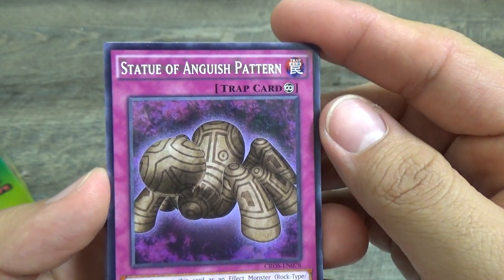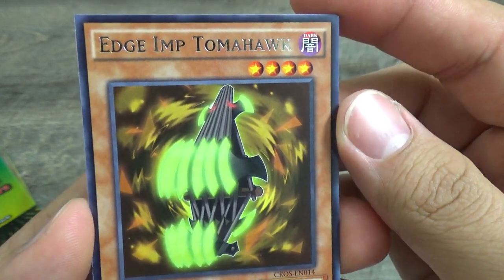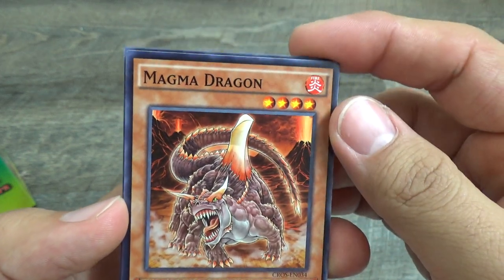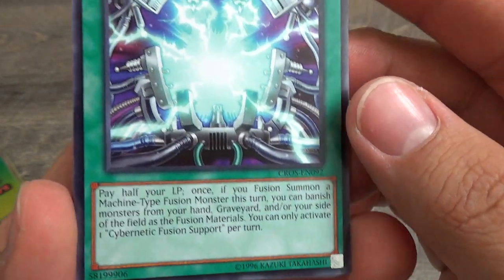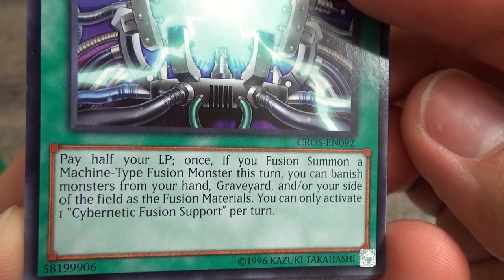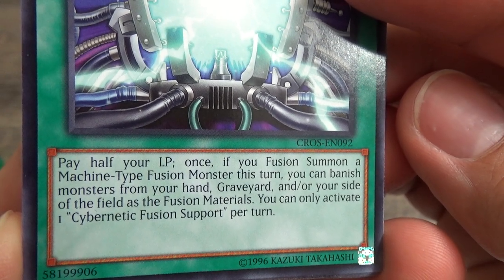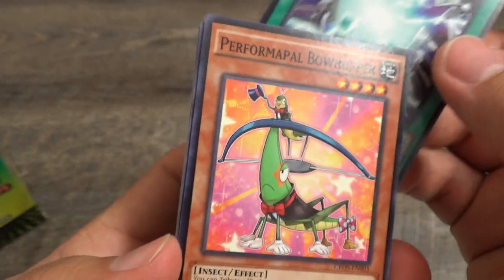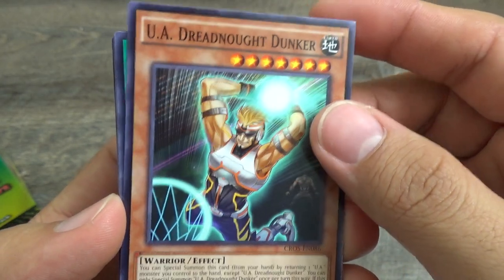Statue of Angus, Edge Imp Tomahawk — I almost wanted to say Feral Imp, but that's not it. Magma Dragon, Cernet, Cybernetic Fusion Support. Pay half your life points once — if you fusion summon a machine-type fusion monster this turn, you can banish monsters from your hand or graveyard and your side of the field as the fusion material. You can only activate one Cybernetic Fusion Support per turn. Very overpowered fusion. Bowhopper, UA Dreadnaught Dunker.